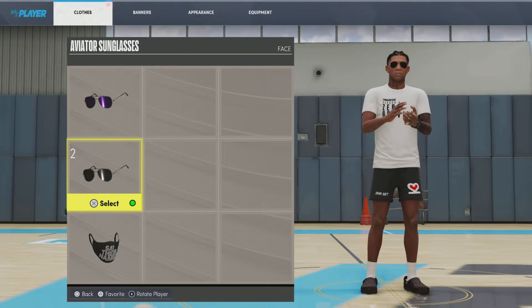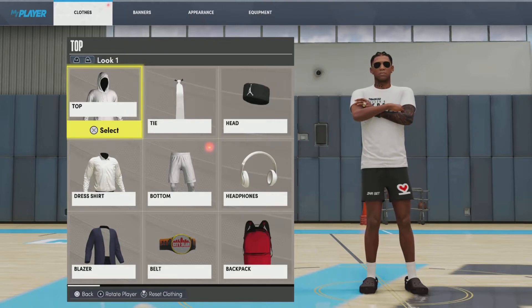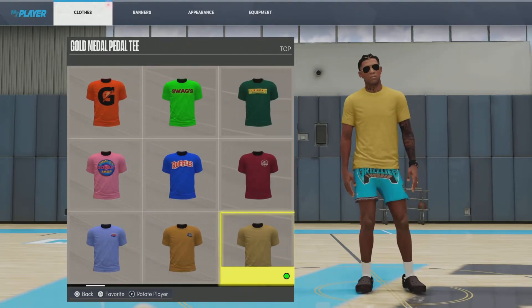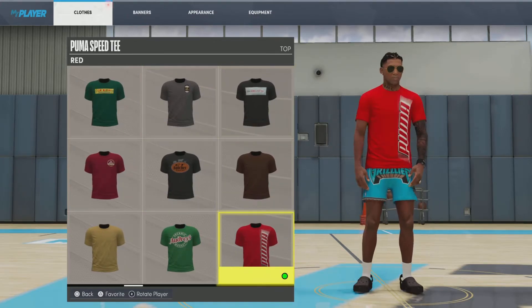If this video blows up, I'm going to drop some more fits for y'all. Even when 2K23 comes out, I'm sticking with y'all on the fits — but y'all got to rock with it. So go ahead and share the video and like it because I know y'all loving the fits. We got the grizzly shorts — let's see how we get busy with this one. Ain't too much in my inventory that's really going to rock with this, but we do got that little season three shirt.